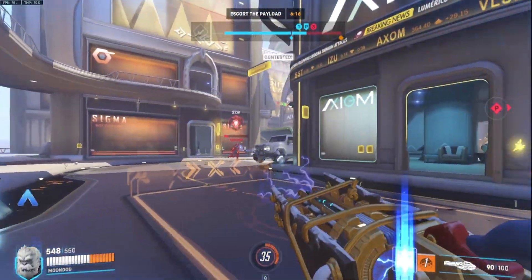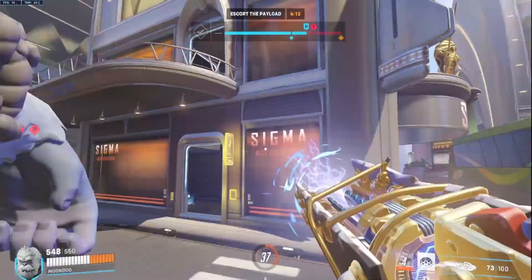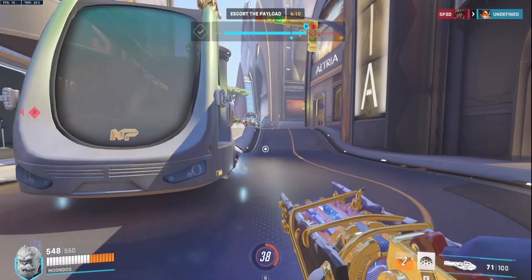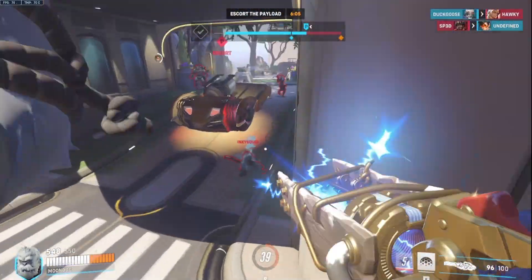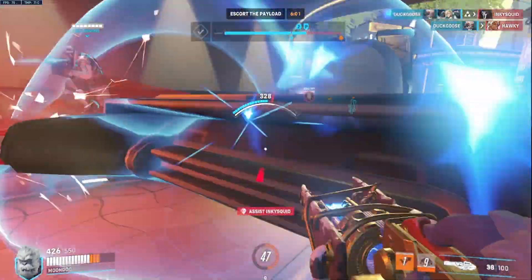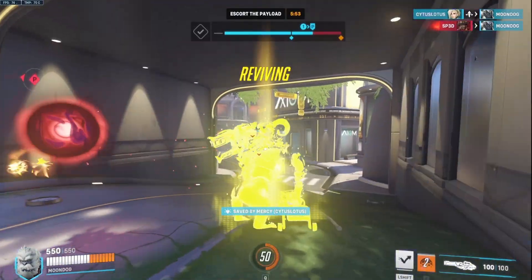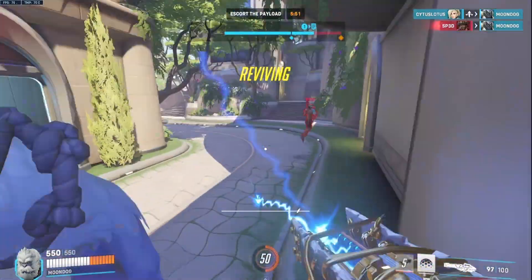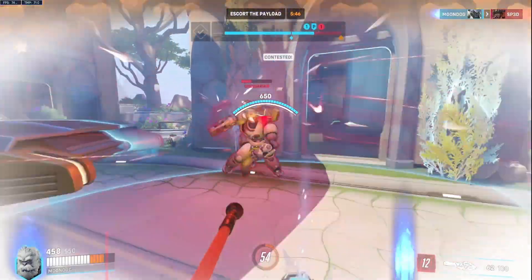Timing is key here, as proper management can mean the difference between victory and defeat. In addition to managing your own shields and barriers, it's essential to keep an eye on the enemy's shield or barrier abilities. Being aware of their cooldowns and durations allows you to coordinate with your team, focus fire on exposed targets, or plan your ultimate abilities to break through their defenses effectively. Timing your attacks and ultimate usage to coincide with the enemy's vulnerable moments can create game-changing opportunities.